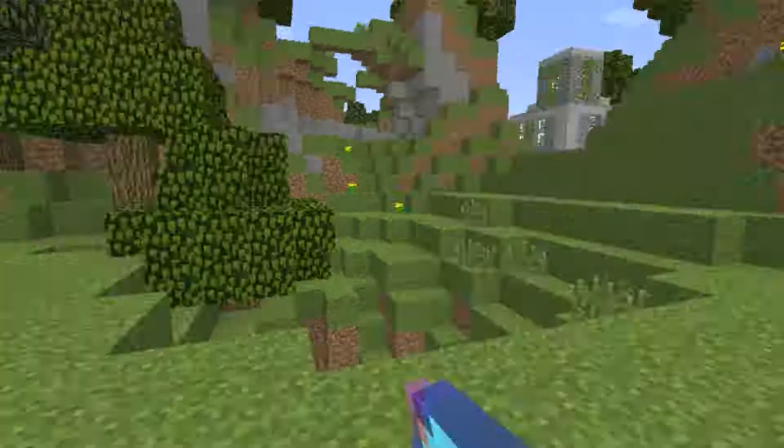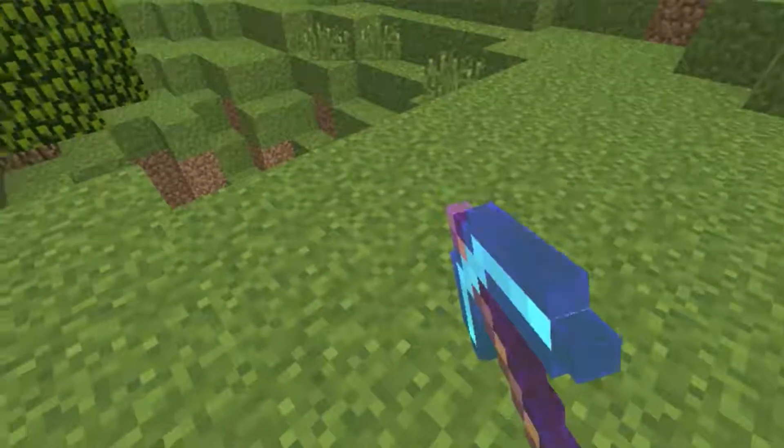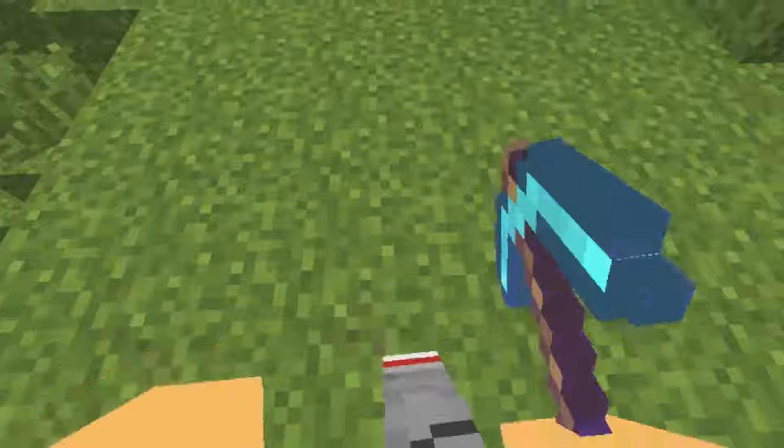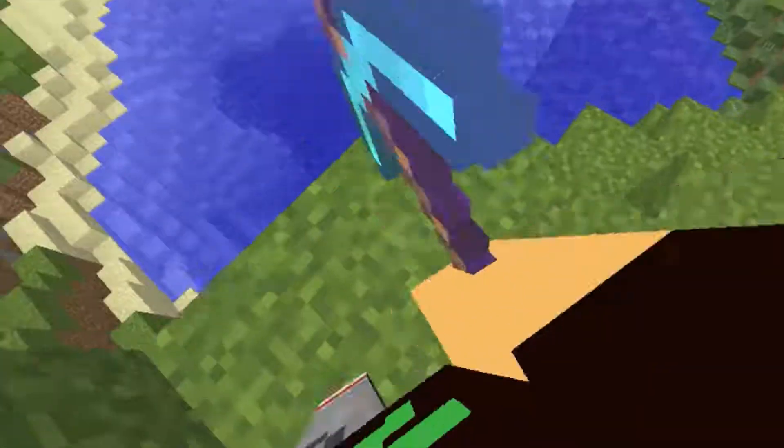As you can see I'm looking straight ahead and I'm holding this pickaxe. Now if I look down I can see the front of myself, which is pretty cool. So when I'm walking forward like this I can see the front of myself.